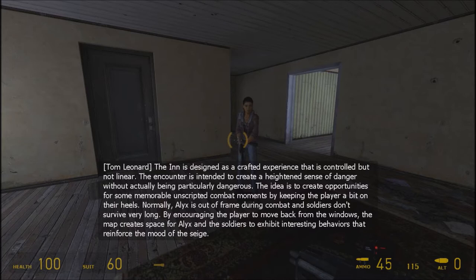Normally, Alyx is out of frame during combat and soldiers don't survive very long. By encouraging the player to move back from the windows, the map creates space for Alyx and the soldiers to exhibit interesting behaviors that reinforce the mood of the siege.